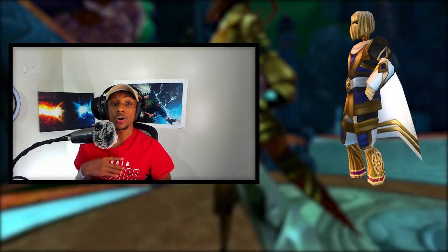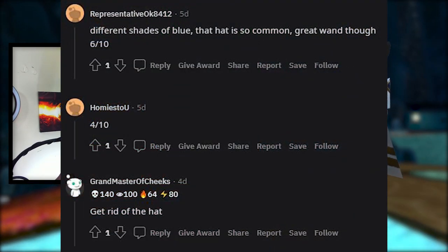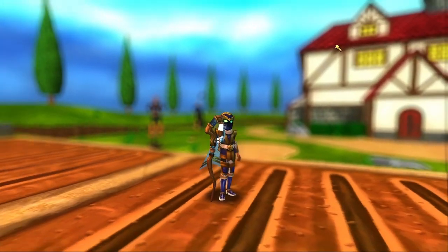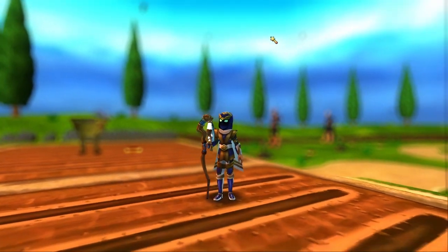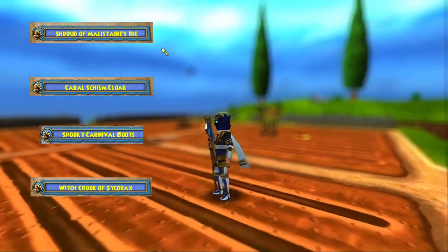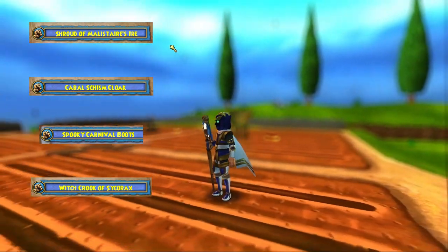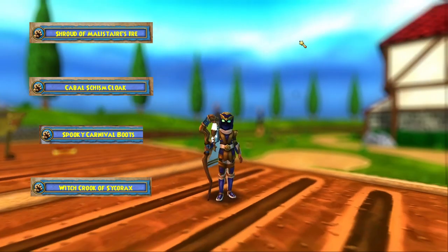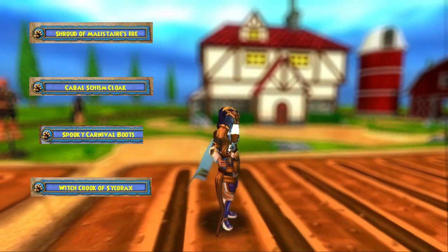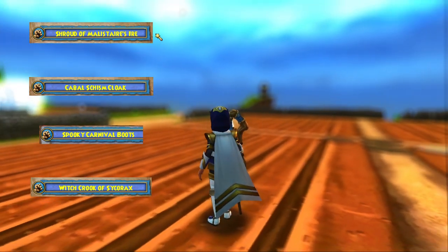I made my own little stitch with this robe. Reddit didn't like it that much when I posted it, but I thought it looked nice. If you're interested in the gear I'm rocking: for the hat I'm using the Shroud of Malister's Ire, the robe is of course the Cabal Skirmish Cloak, the boots are the Spooky Carnival Boots, and the wand is the Witch Crook of Cycle Rocks. Overall I think it's a nice-looking robe that not a lot of people know about, and if they do, not a lot of people make stitches with it.